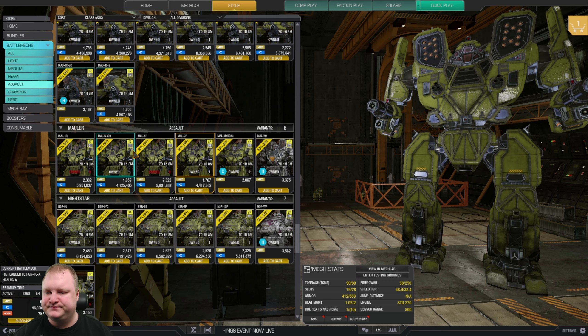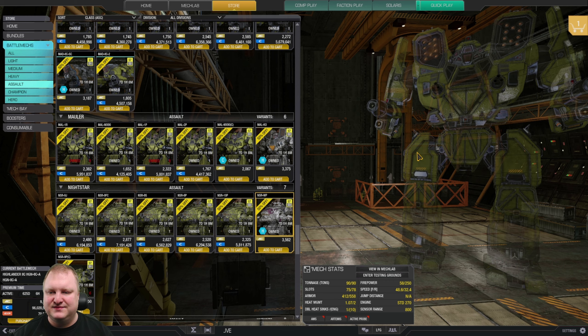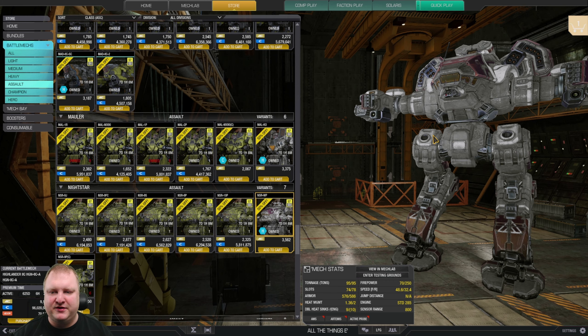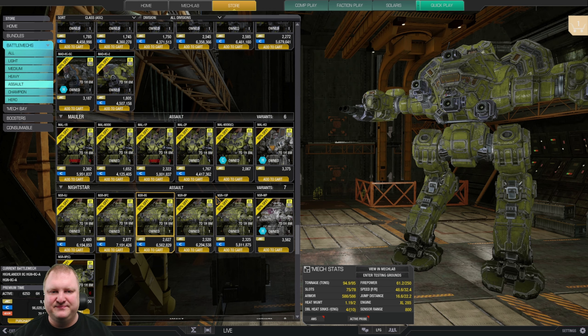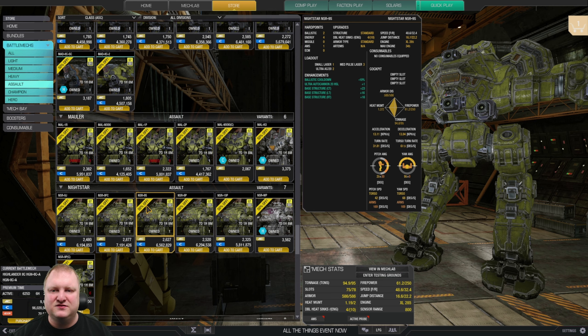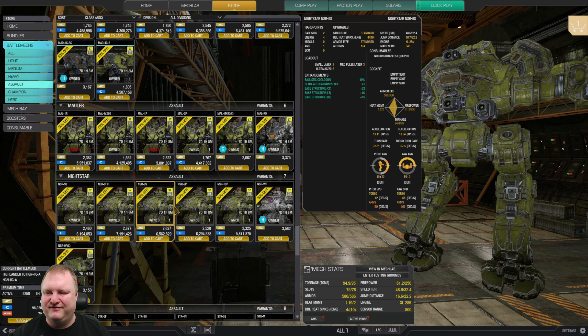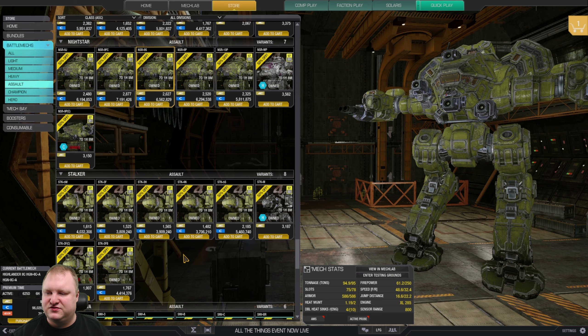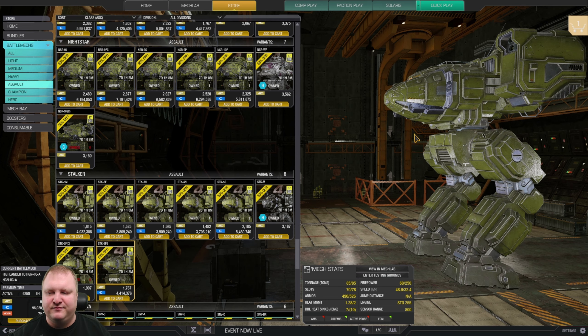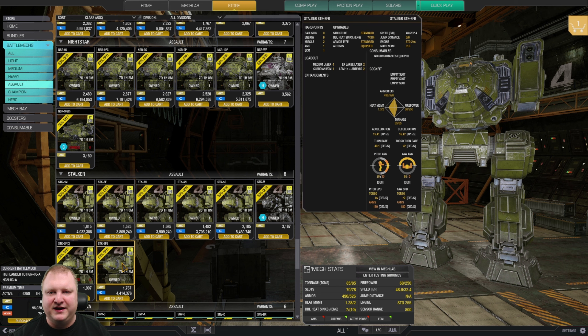Night Stars: the Wolf Phoenix is a decent missile mech with MRMs. The Night Star 9S can't run that many weapons — four medium lasers and two Ultra AC20s — but there's no ghost heat on the UAC20s, so tap twice for 80 damage, a very surprising alpha strike firepower. Stalkers: the Stalker 3FB is highly recommended — it's an ECM Stalker with six energy weapons and two missile slots.